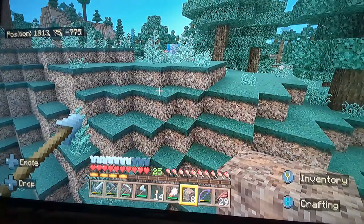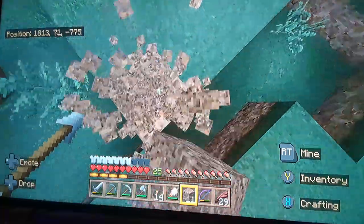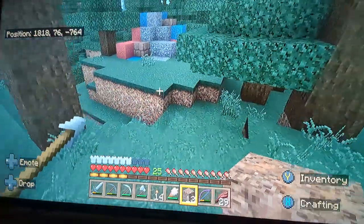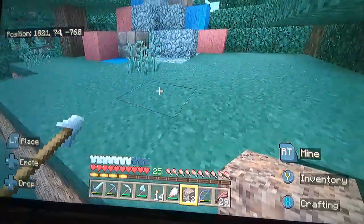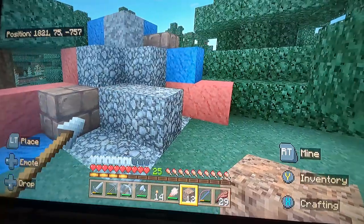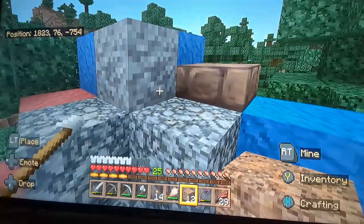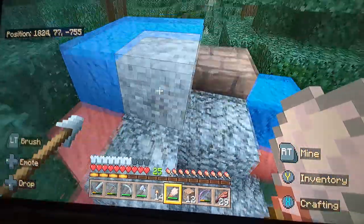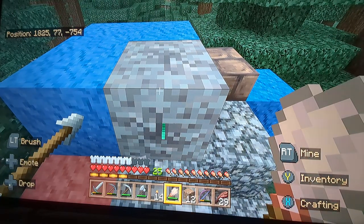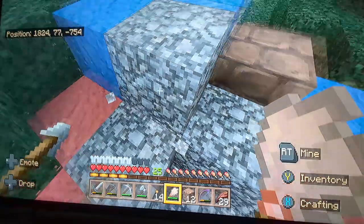What's that? I was hoping to come across one of these today. That is a trail ruin. Oh cool, I've never seen one of these. So this is just terracotta, this is gravel, but here — this is that new kind of sand or gravel that you can brush. Oh look, you get something out of it — an emerald, sweet!